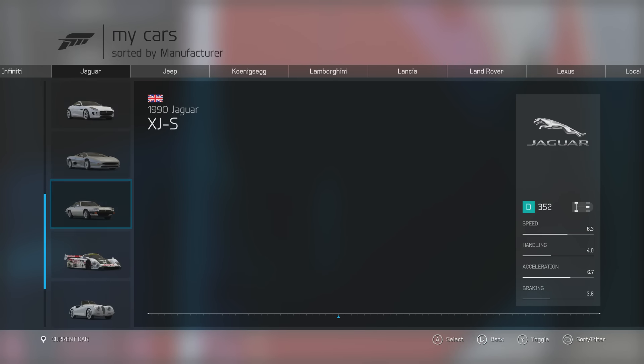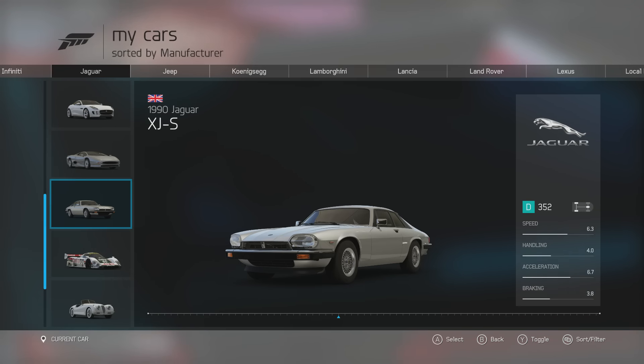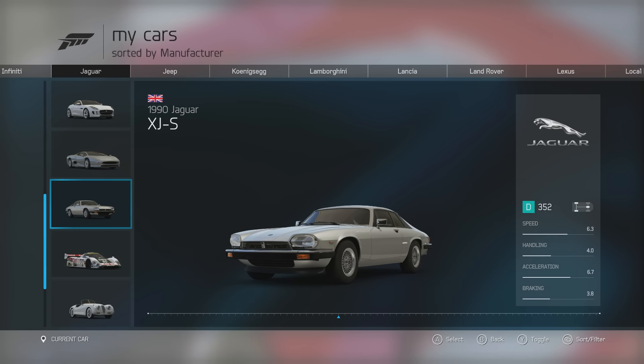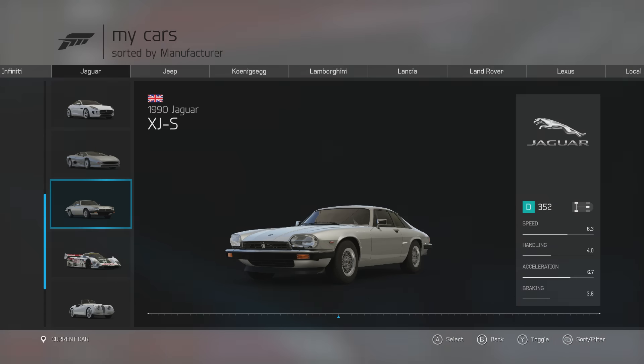Moving on to the next car, it's another Jaguar — the 1990 Jaguar XJS. This has 299 horsepower, 318 lb-ft of torque from its 5.4 litre V12 engine, weighing 3,968 lbs. I am so glad they put this into the game, because pre-2000 Jaguars aren't all that common — the only other 90s one we've had is the XJ220. It's also been a favourite that's appeared on Top Gear a couple of times, and it's a car I've been hoping to see in a game. I'm glad they've finally put it in.